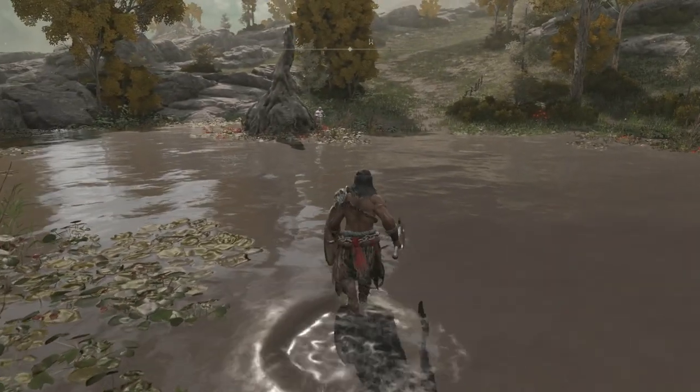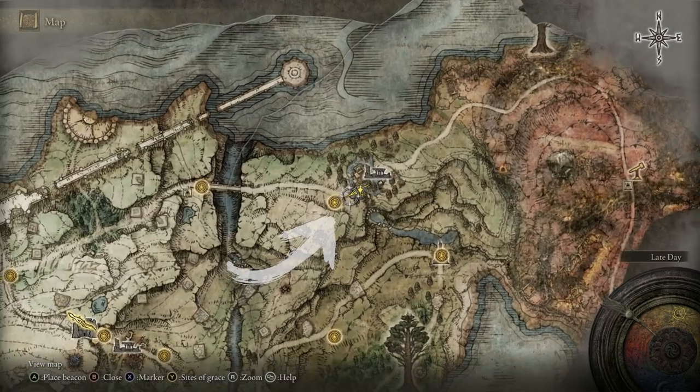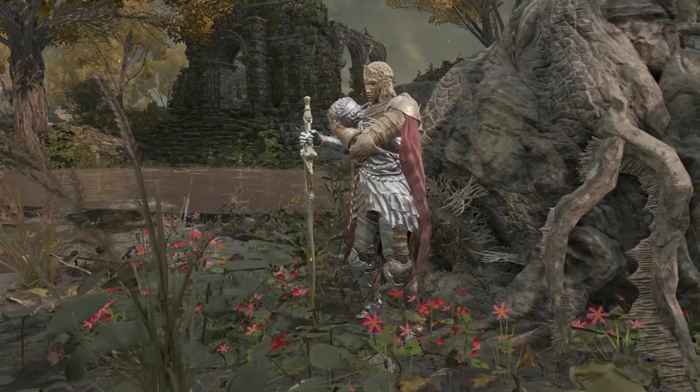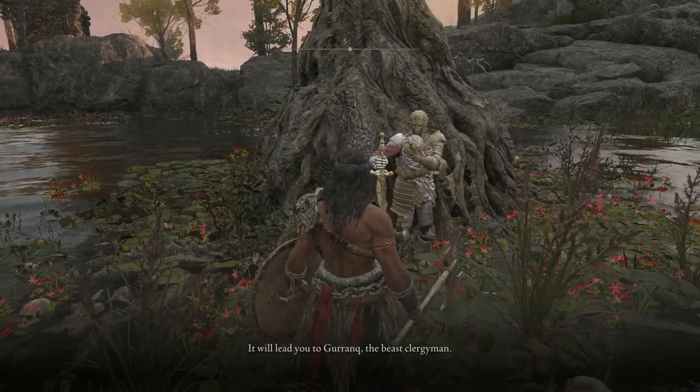Once you've defeated the Tibia Mariner and reloaded the area, you'll find that Dee has moved to the southwest side of Sunwater Village. Whether you choose to show him the death route here or at the Round Table Hold, it won't make a difference — he'll still have the same dialogue concerning Garonk, the beast clergyman.